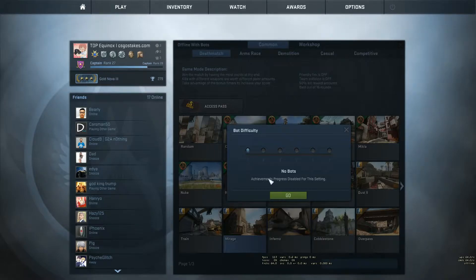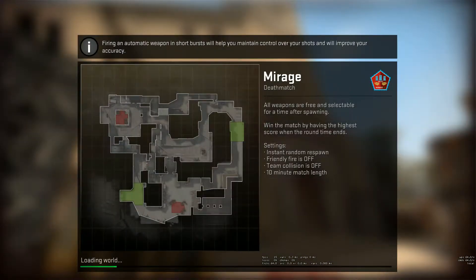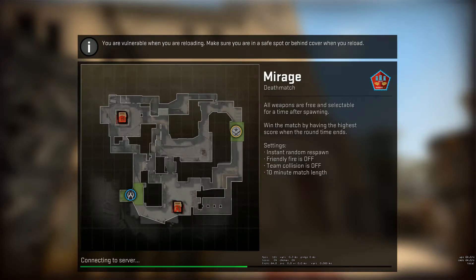Start up a game offline with bots and choose the map you wish to find runboosts on. Open up the console and type the commands on screen in this order.